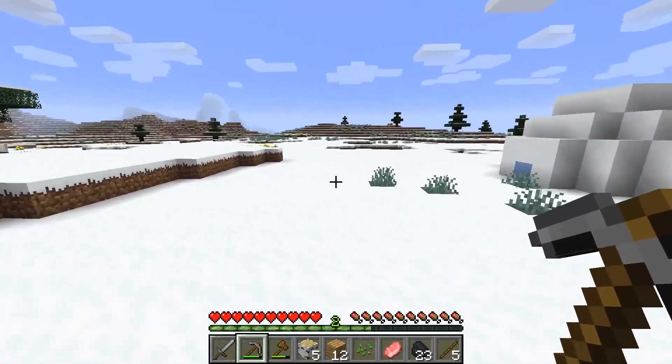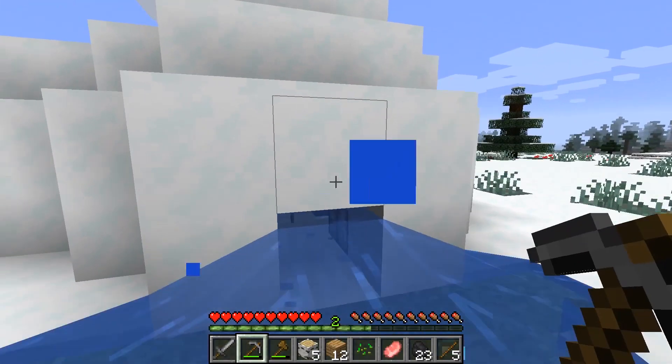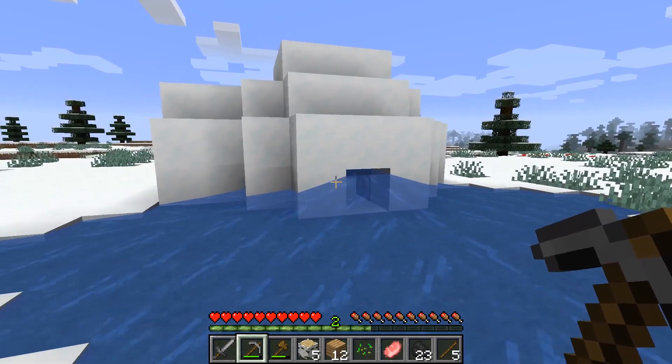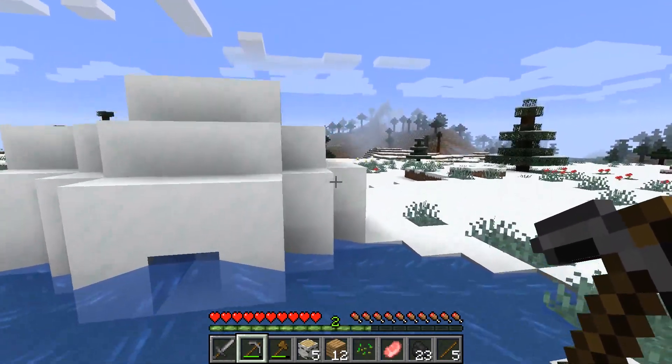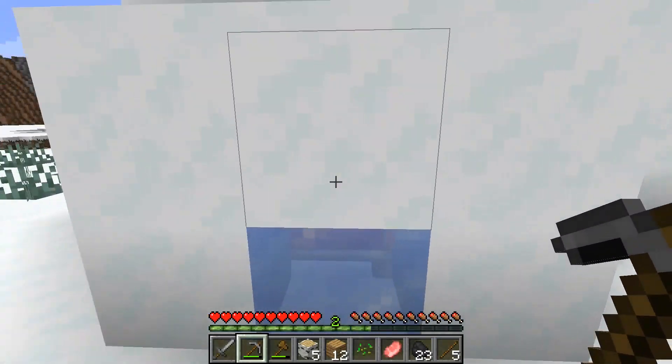Let's have a look inside. This would be a good hunting spot for spiders, because we need string for our crossbow. I panicked because I saw a redstone torch in there, and things kind of escalated from there.